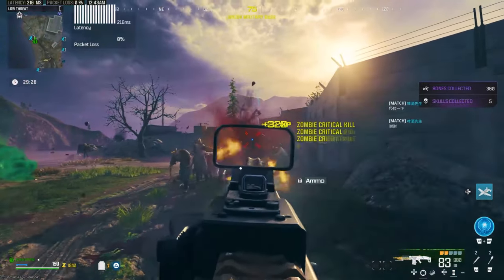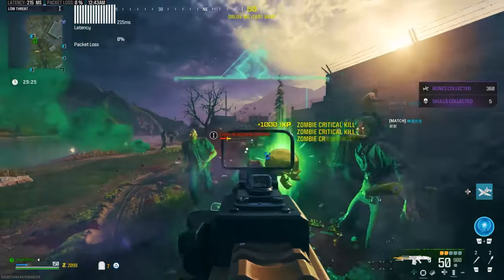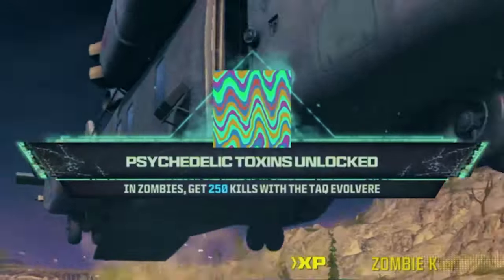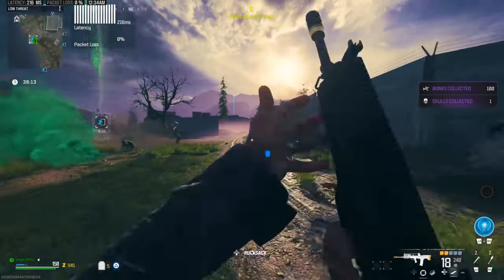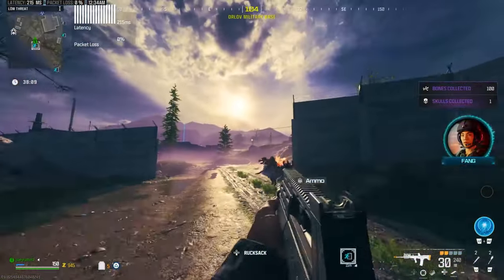A new XP glitch is back — and when I mean new, I mean an old glitch that actually worked about two months ago, got patched, and now we're back. I'm going to show you just how you can unlock these camo glitches really fast in Modern Warfare 3 Zombies and unlock your weapons to max level very, very fast, because it is double XP weekend after all, so get to it right now.